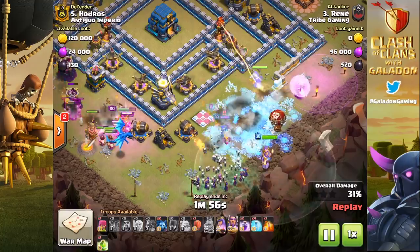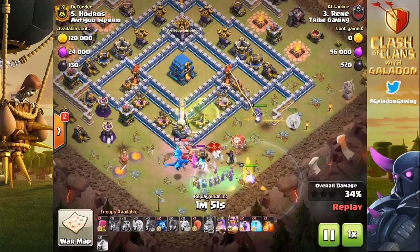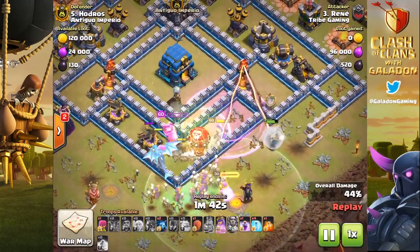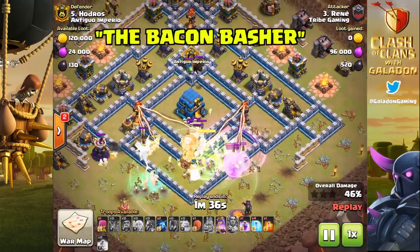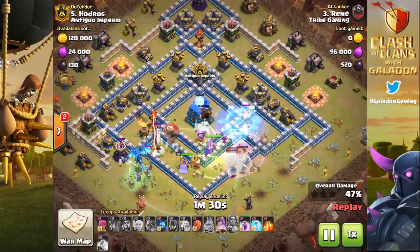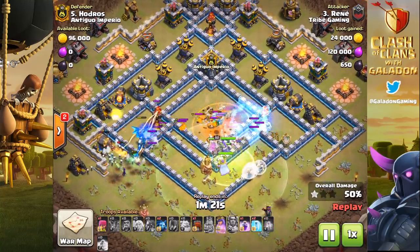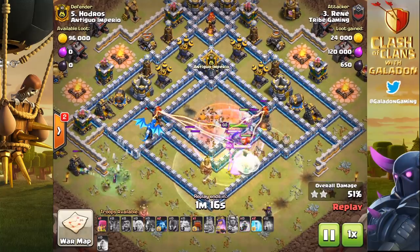We're going to watch Renee using a great funnel with the Archer Queen on the right hand side, the E-Dragon and the King on the left, with the main army coming down the middle to get into a tough-to-crack core. What we're going to watch for is the use of the Stone Slammer. I'm not talking about replicating the entire attack — just one brilliant strategy we can incorporate into our own war or trophy pushing attacks. Renee's attack is going really well, the funnel was flawless, and now he's in the core with a rage spell.